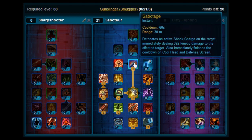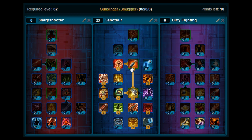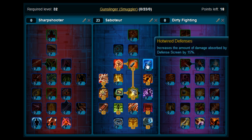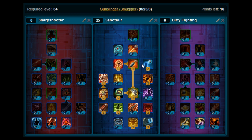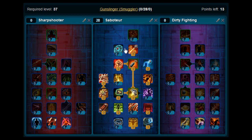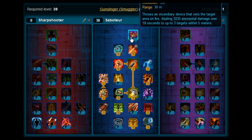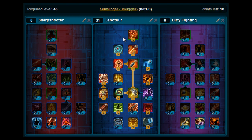Level 30, you're going to go up here and pick up Sabotage. Levels 31 and 32, you're going to pick up Seize the Moment. Levels 33 and 34, you are going to put that on Hot Wired Defenses. Levels 35, 36, and 37, you want to stick that on Blazing Speed. Levels 38 and 39, you're going to put that on Riot Screen. Level 40, you pick up Incidatory Grenade at the top here. So that's obviously all the points that we're going to spend in Saboteur.